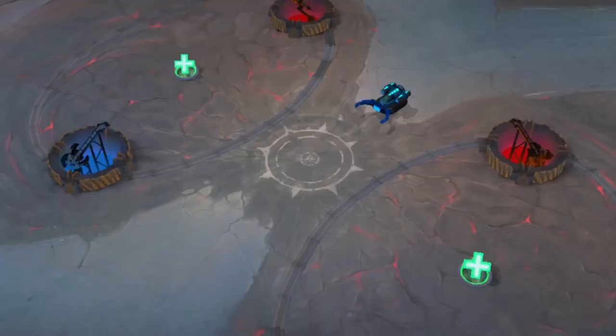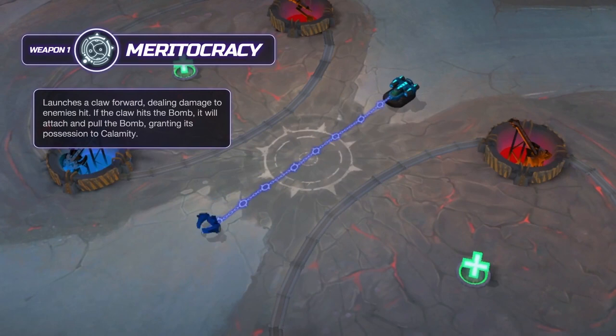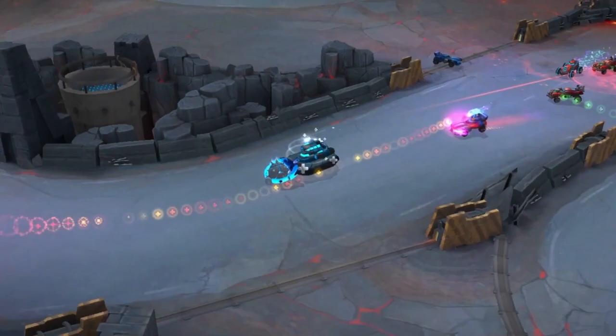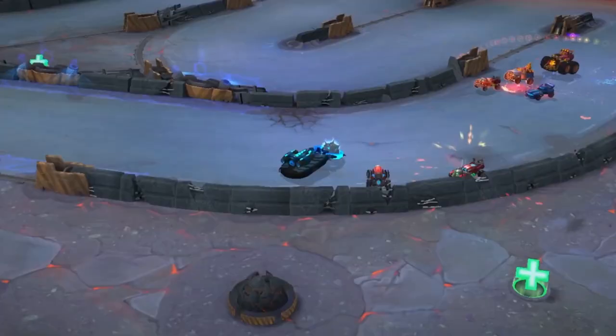Calamity's weapon one is Meritocracy. It launches a claw forward, dealing damage to enemies hit. If the claw hits the bomb, it will attach and pull the bomb, granting its possession to Calamity. If you have the bomb, hit your opponent to deal a lot more damage.